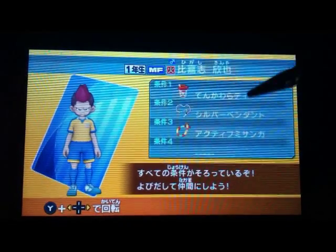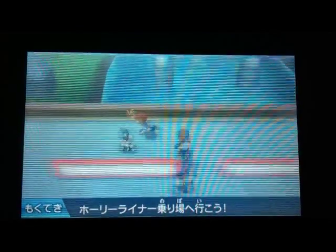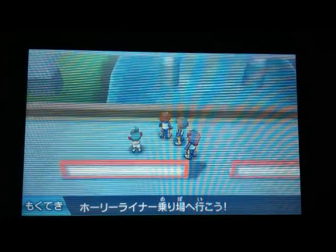So this item — Tengawara tea — you can get by fighting this team. They will drop it occasionally.